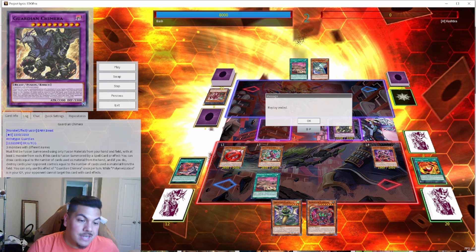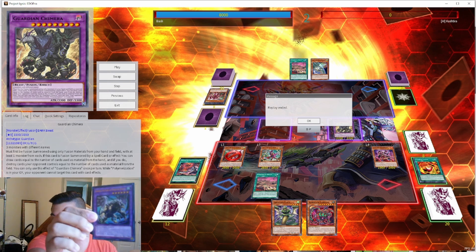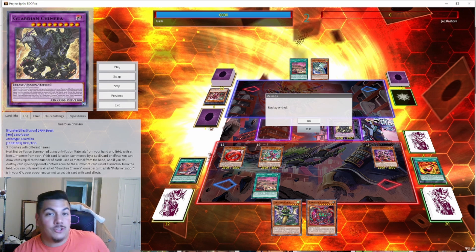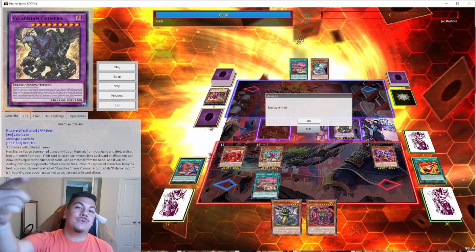The deck is absolutely nuts and a lot of fun to play. I'm very seriously considering picking up all the Chimera cards. King of the Phantom Beasts is a card you'll need to play two of in your extra deck just in case — it's around 13 dollars for an ultra, not too bad. But Guardian Chimera has jumped from around nine dollars to 25 to 30 dollars in just the past few days, which really hurts. You might as well pick up the secret rare versions. Let me know what you guys think in the comments — I think this could be one of the next best decks of the format.